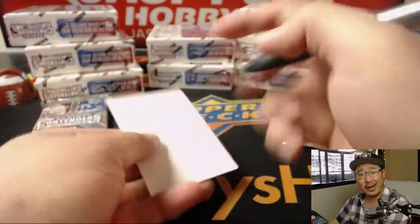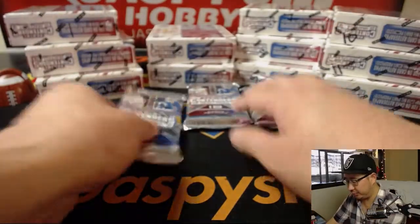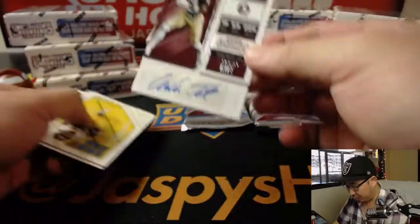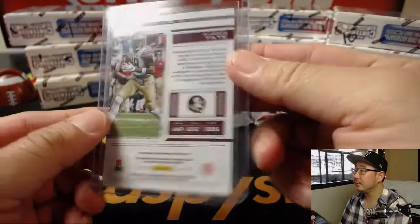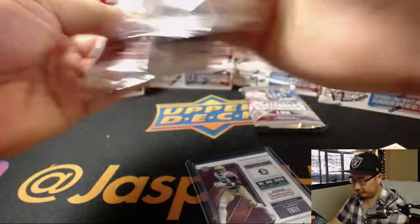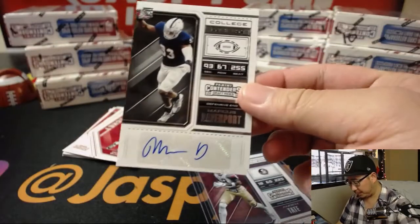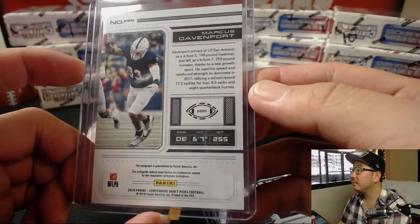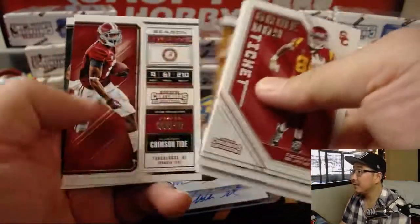We use these little blank cards to write names down so we can keep track throughout the break. Michael Gallucci with packs 5, 6, and 2. From Florida State, we've got Otten Tate. And we have Marcus Davenport, college ticket autograph, defensive end. I guess they don't have the rights to the UT San Antonio logo.